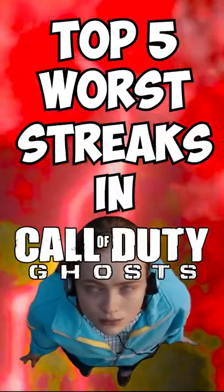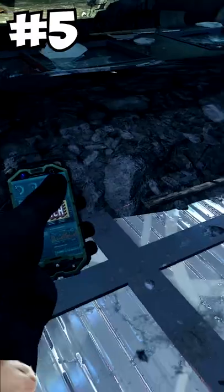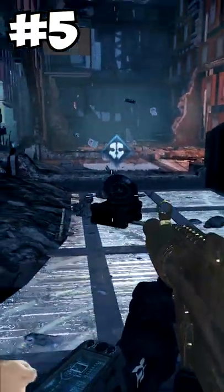Top 5 Worst Streaks in Call of Duty Ghosts. At number 5 is the Satcom. Instead of getting a UAV, all you got was some hand-me-down dog shit box from Radio Shack to put on the ground, and you needed two of these active at once to get the traditional UAV effect.